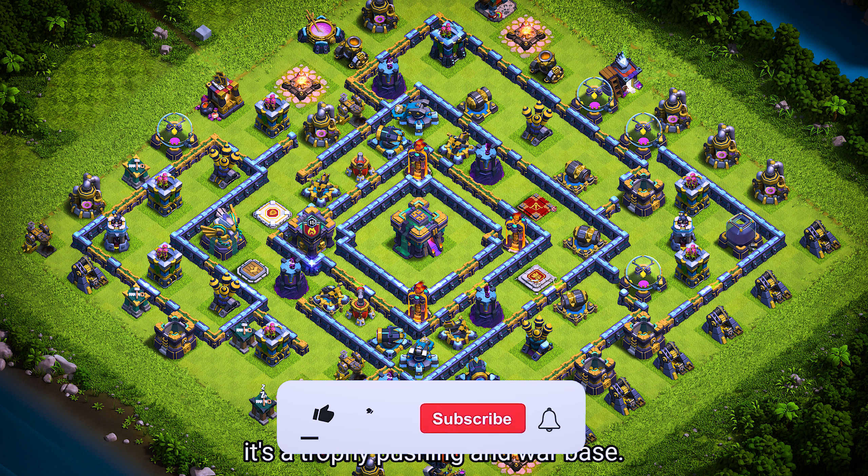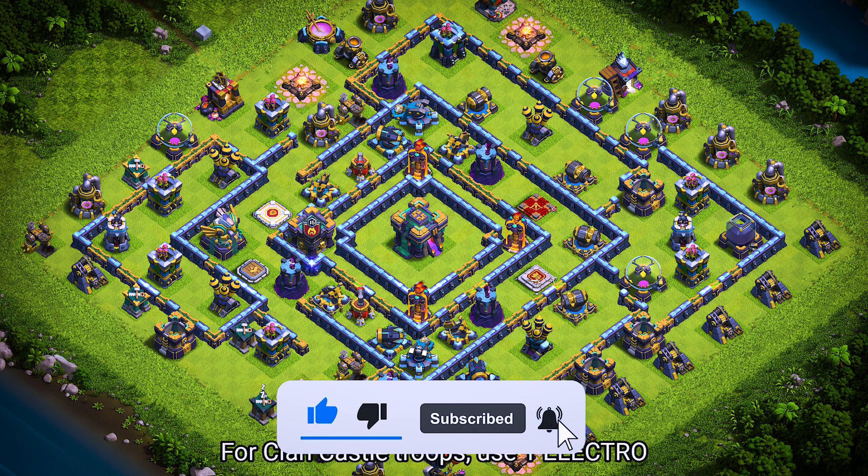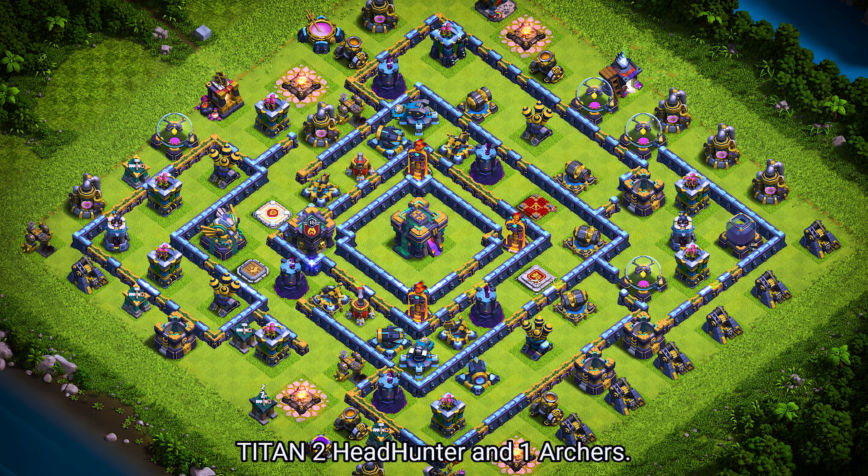Base number 5. It's a trophy pushing and war base. For clan castle troops, use 1 electro titan, 2 headhunters, and 1 archer.